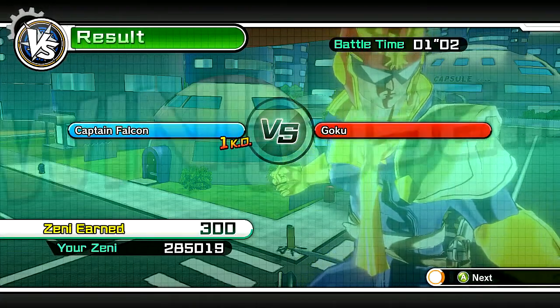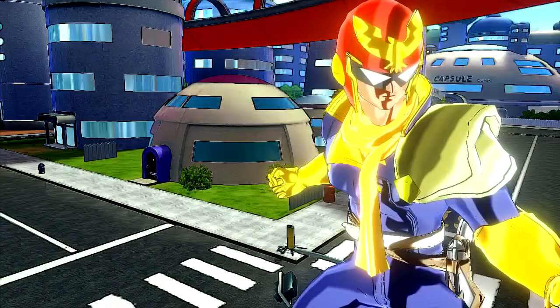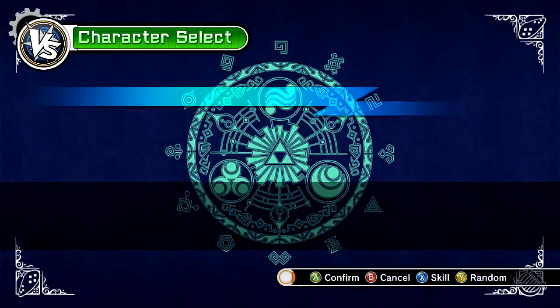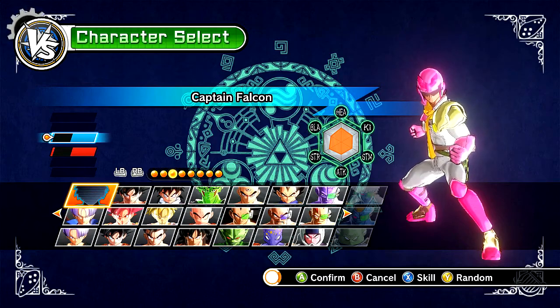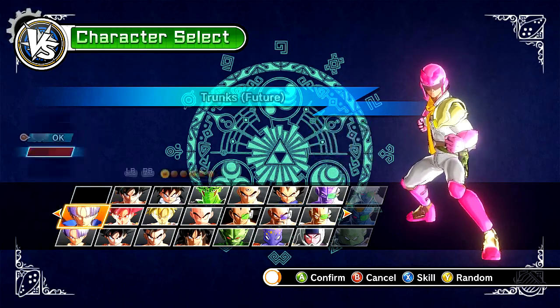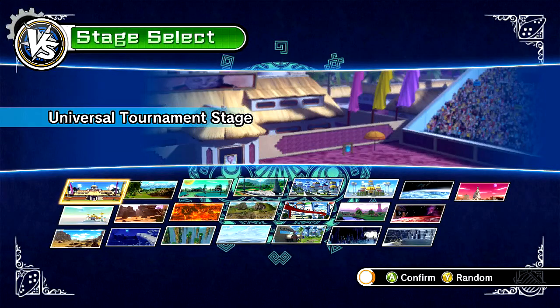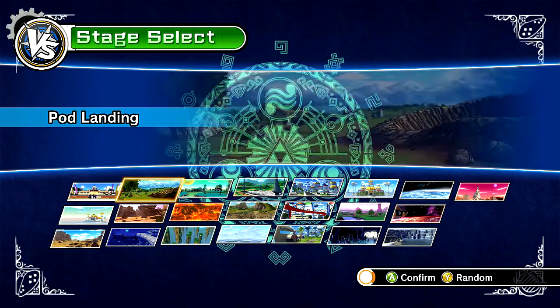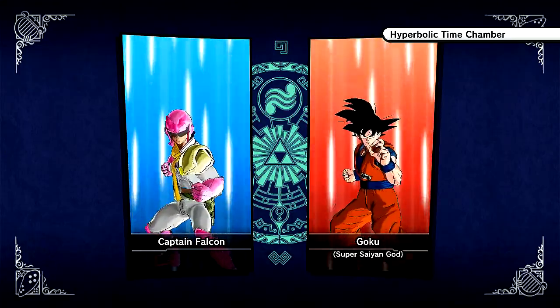His eyes are glowing! A lot of tournaments I've been watching recently — I think Shine 2016 was a couple weeks ago. Very cool. Of course my favorite player Mango — by far he's so sick. His playstyle is so fast-paced and aggressive. Cloud Nine for the win! So let's go and try out the pink Captain Falcon, going against Super Saiyan God Goku — the regular one from Dragon Ball Super. Let's go to the Hyperbolic Time Chamber. It's awesome that you're able to customize the colors on this mod.